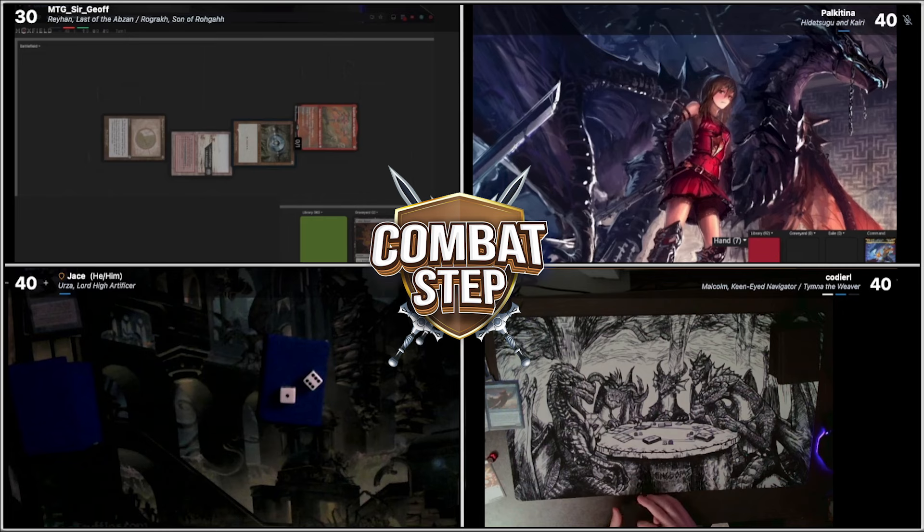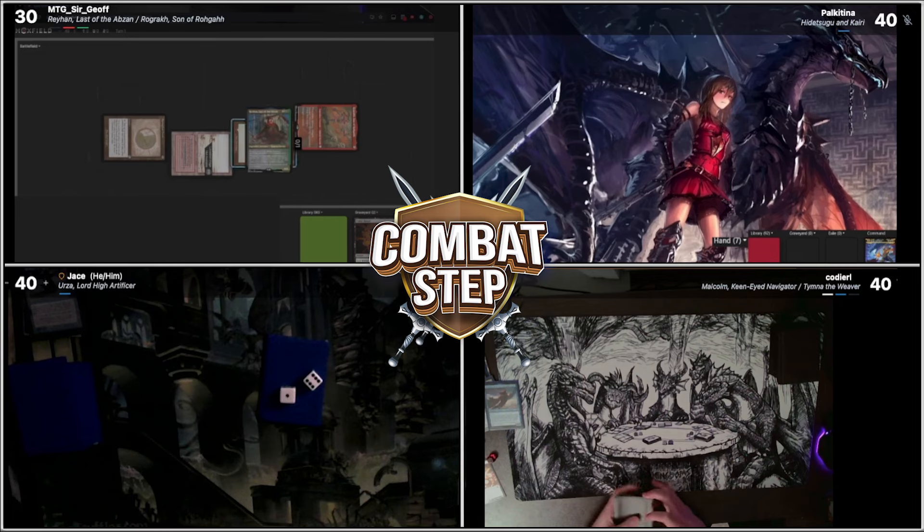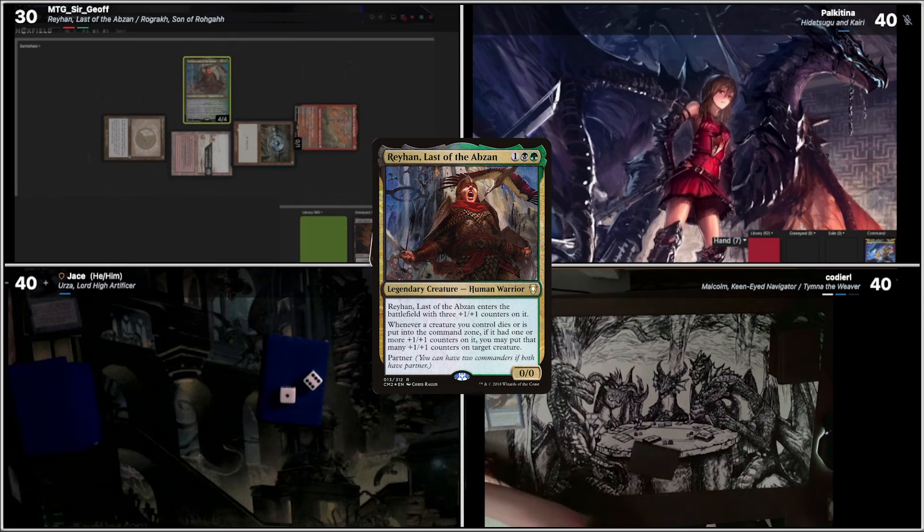We'll go black, colorless, and a green for Rehan. Rehan will come in with three +1/+1 counters. Sorry. And I'll pass.